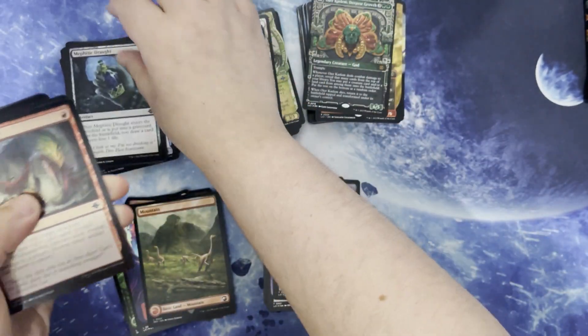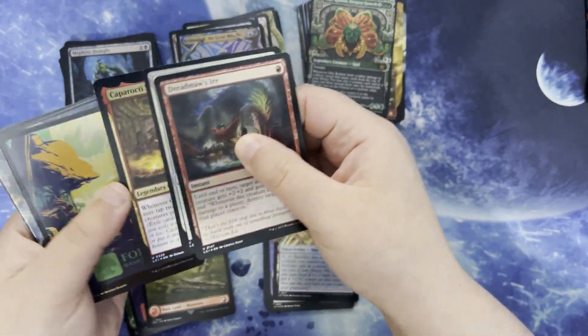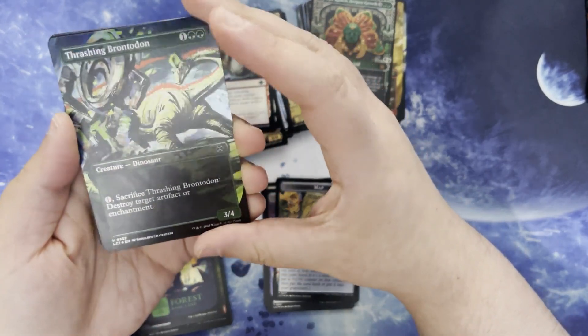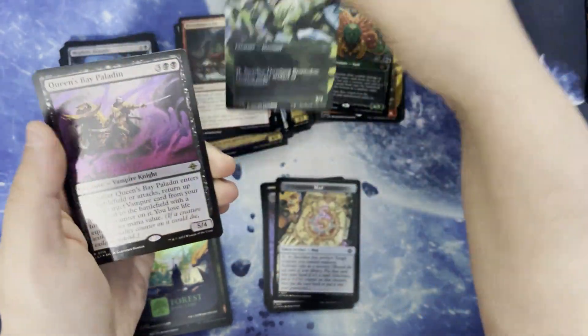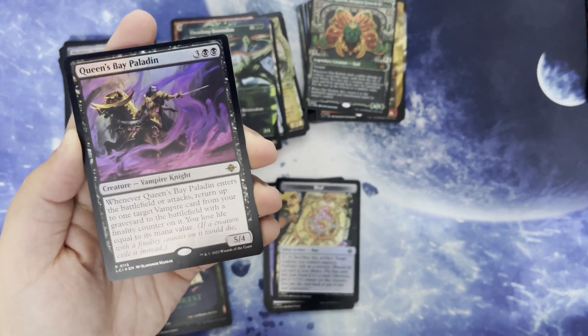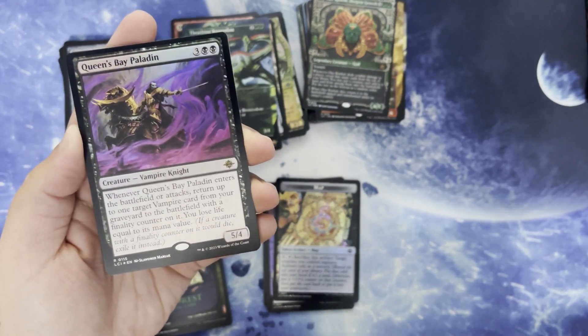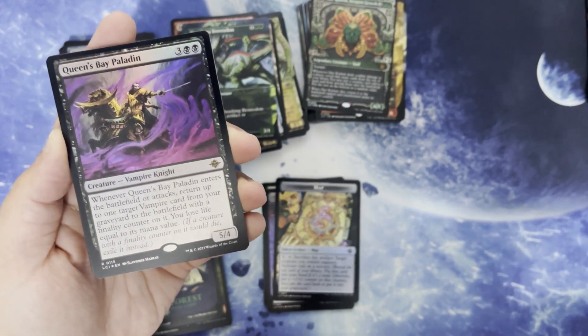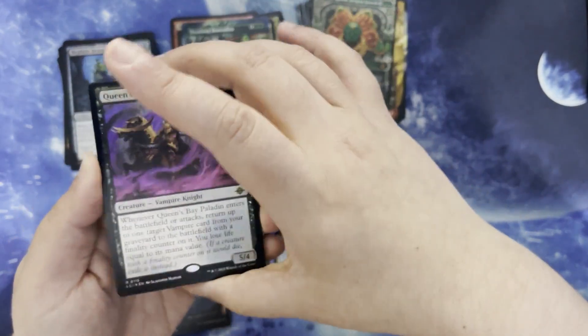All right. Commons, uncommons. Pretty Forest. Thrashing Brontodon — best it's ever looked. Queens Bay Paladin. Three and two black for a creature vampire knight. It's a 5/4. When it enters the battlefield or attacks, return up to one target vampire card from your graveyard to the battlefield with a finality counter on it. You lose life equal to its mana value.